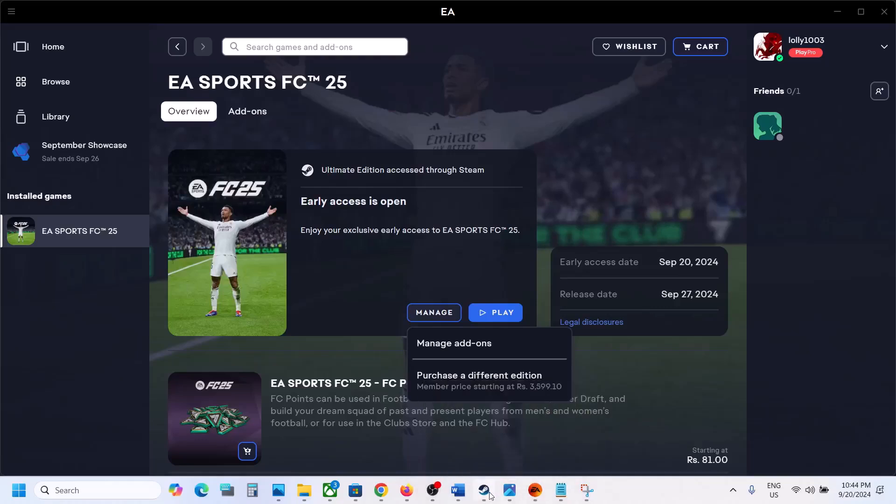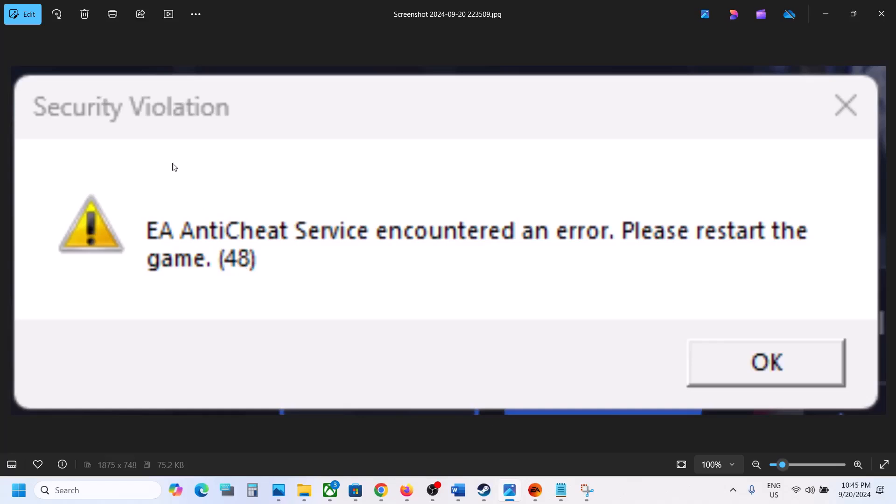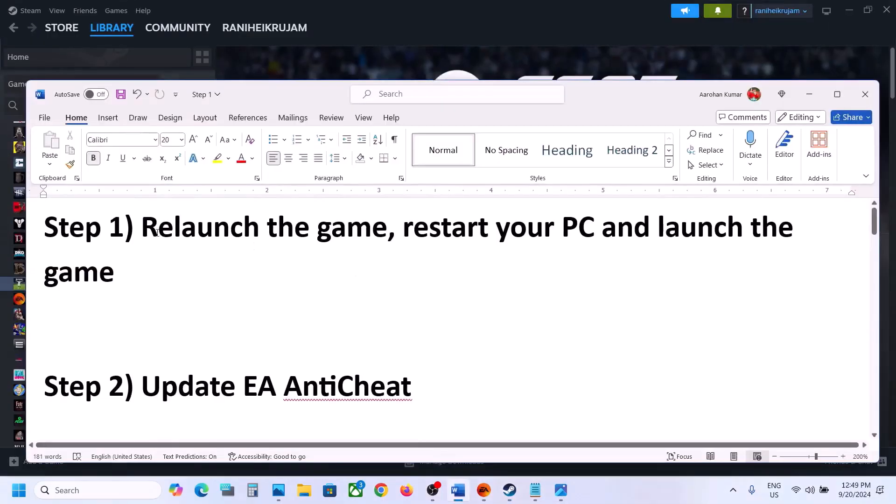Hello guys, welcome to my channel. Today in this video I'm going to show you how to fix when you're receiving this error: 'Security violation — EA anti-cheat service encountered an error, please restart the game.' If you are receiving this error, please follow the steps shown in this video.